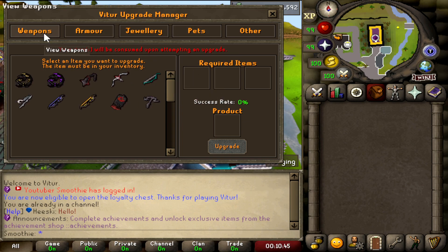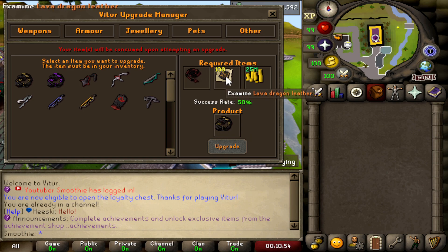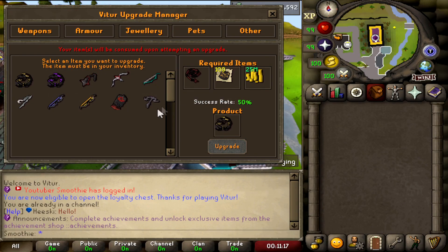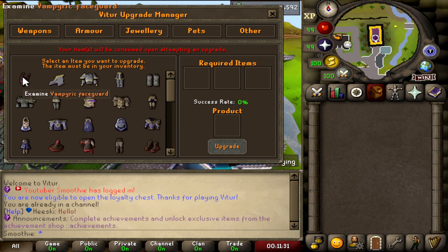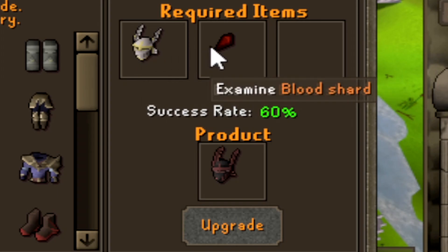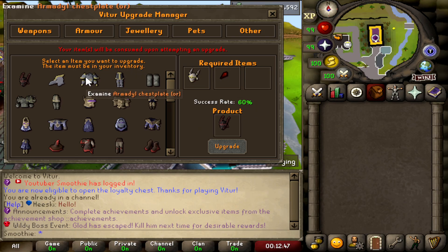For example, under weapons, if you want the Draconic Whip the success rate is 50% and the required items are an abyssal whip, 100 lava dragon bones, and 25 mil cash. There's also the Vitru Whip, the Bloodline Chain Mace, and the Bloodline Bow — a lot of juicy stuff. Under armor, there's the Vampiric Faceauard with a 60% success rate, requiring a Neitiznot Faceauard and a blood shard. The Armadyl Chestplate ore has a 100% success rate.